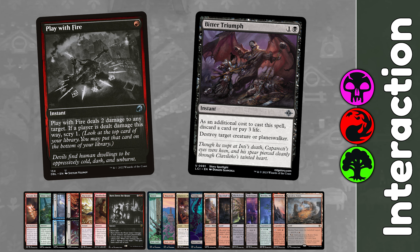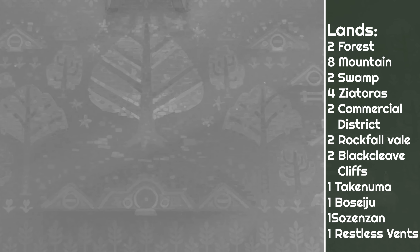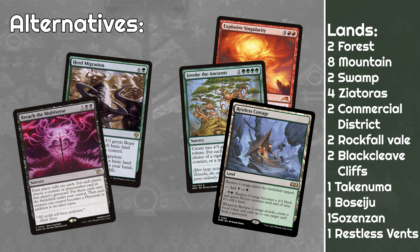The rest of the deck uses Big Score, Brotherhood's End, and Burn Down the House to keep the board clear whilst drawing and getting you to Arcane Bombardment quickly. We've also got Play With Fire and Bitter Triumph, always ready to trigger Bombardment at a moment's notice. I've got 26 lands, and that's the deck. This deck is bonkers when it pops off.